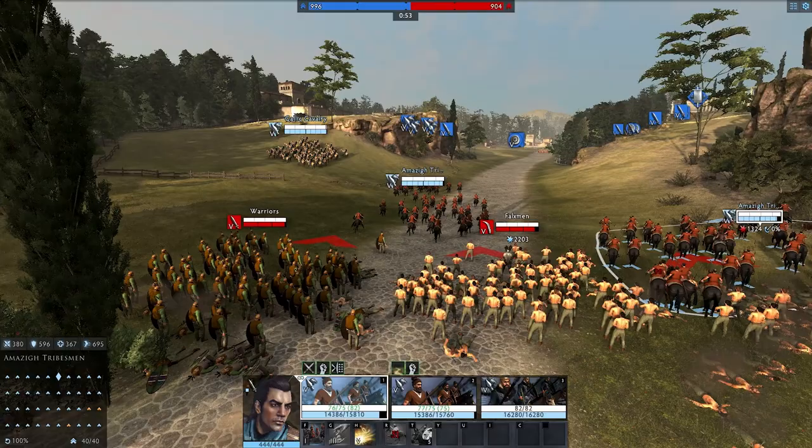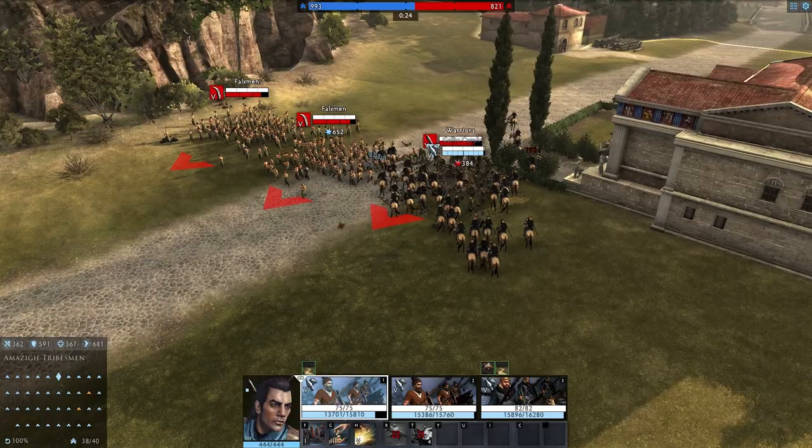Uniquely, Flying Column doesn't replace other charge abilities present on a unit. A Hasdrubal player can attack using one charge, then immediately use Flying Column to escape.